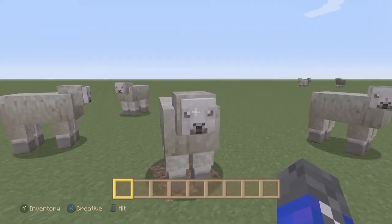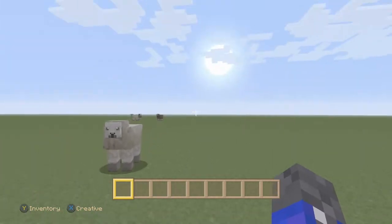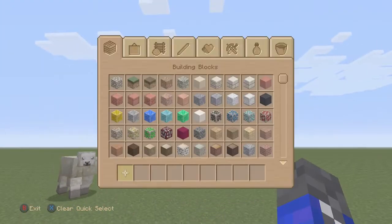We got some sheep right there — look how adorable that is. The grass looks a lot more softer, and we have a round sun, even though it's still technically made out of blocks. So let's check out some of the blocks we have right now.